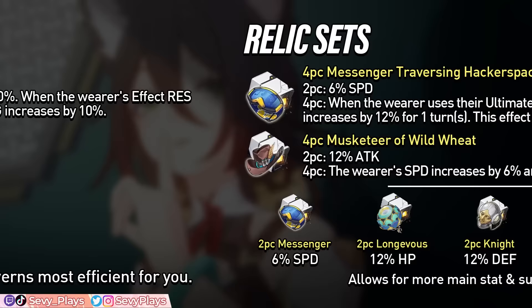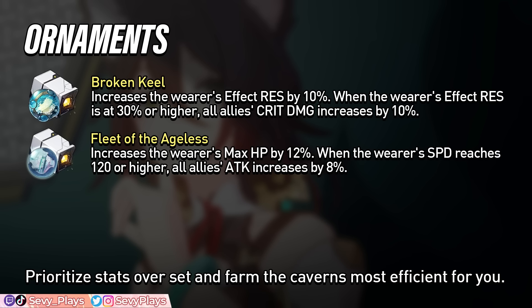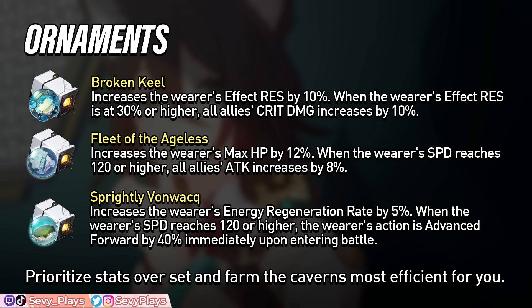For her planar ornament sets, there are three viable options. First is the Broken Keel, which gives 10% effect resistance and a 10% team-wide crit damage buff if the user reaches 30% effect resistance, requiring 20% from substats — a good thing for Tingyun anyway to help prevent debuffs. Second, the Fleet of the Ageless gives the user 12% HP and an 8% team-wide attack buff if the user has 120 speed, providing a bit more survivability and a team damage boost. These two sets are efficient to farm since they share Simulated Universe worlds with good DPS sets. Third is the Sprightly Von Höwl, which gives 5% ERR and advances the user's action at the start of battle with at least 120 speed. Unfortunately, this set isn't as efficient to farm since it shares a world with the more niche Talia set.